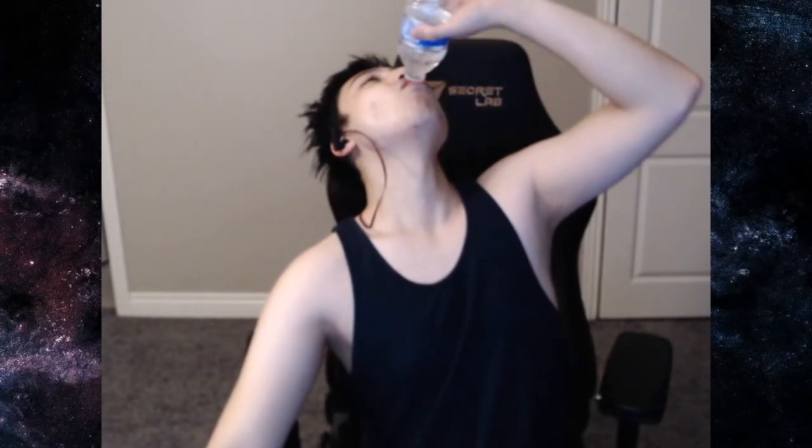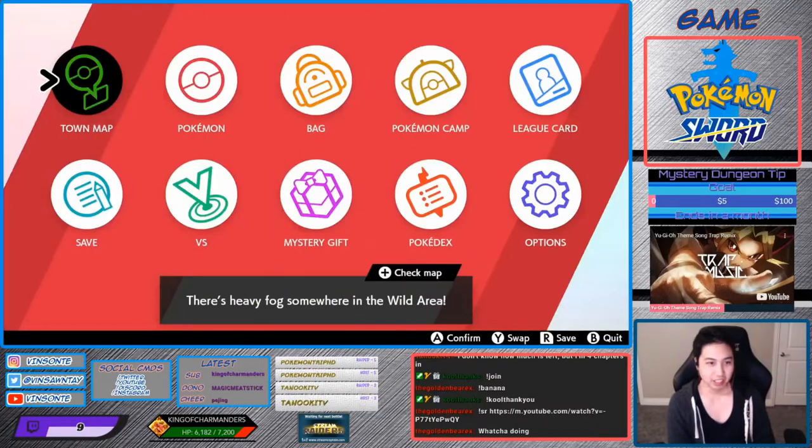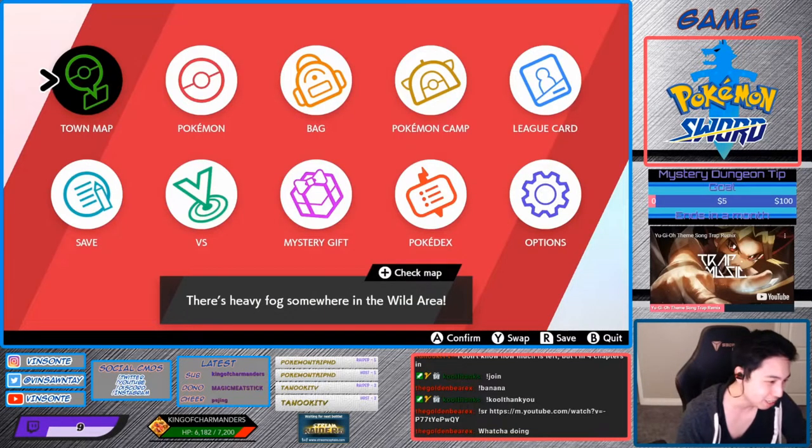Hey, Vizant here. So we're going to look at Hidden Ability Lapras. Hidden Ability Lapras. Hidden Ability: Hydration.